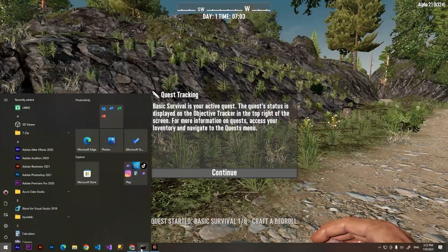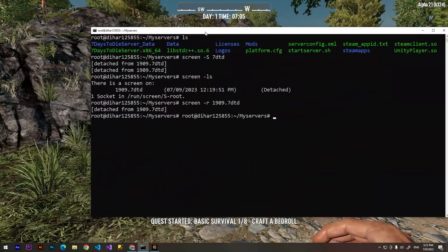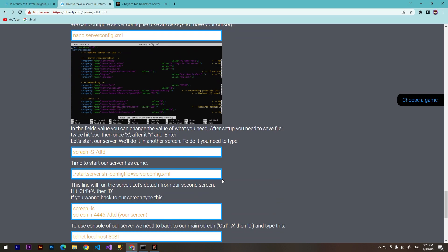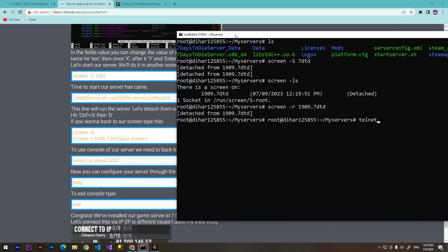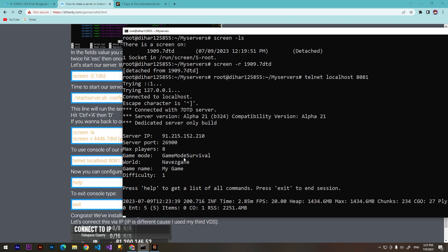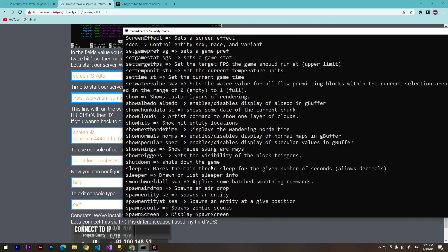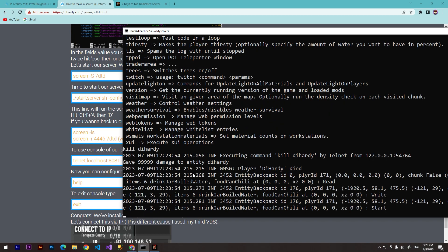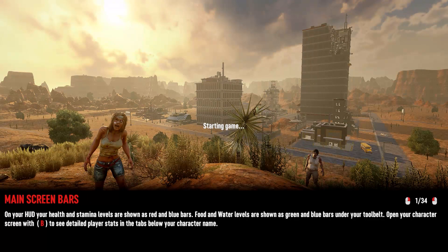To manage the server via console, use telnet. Type: telnet localhost 8081 and hit Enter to get into the server console. You'll see server information. Type 'help' to see all available commands. For example, you can kill a player by typing their name — I tested it and it works. You can configure the server this way, though you do need to pay for it.